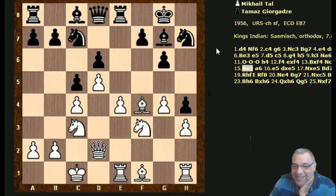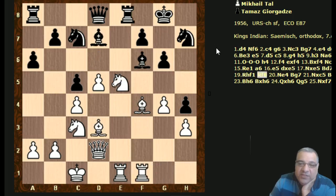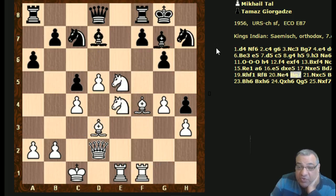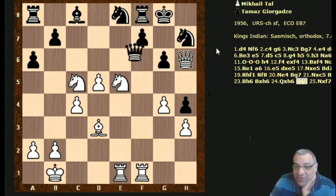Tal's giving up the e5 square again - he doesn't mind giving up e5 but he's breaking that down now. We try and get an understanding really. I think this is the ideal: to try and understand first and then try and emulate later. We're not like parrots trying to just recall moves.